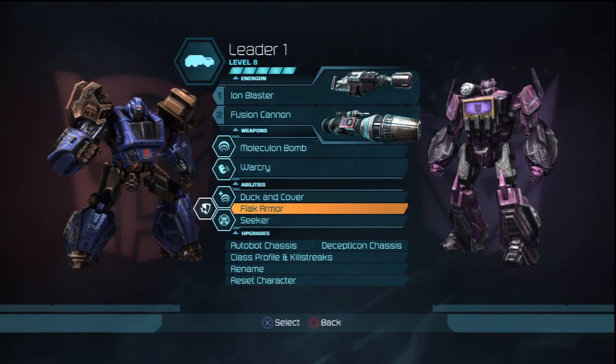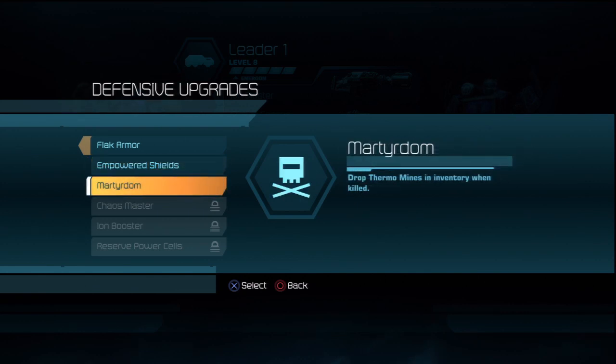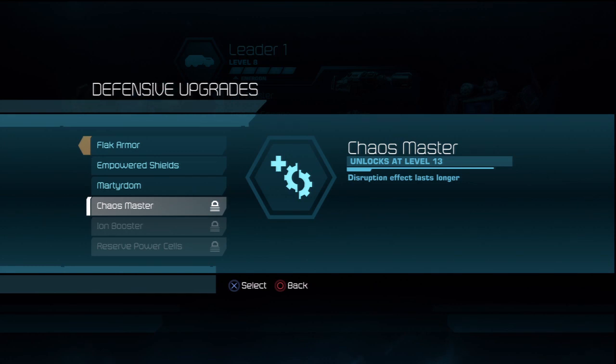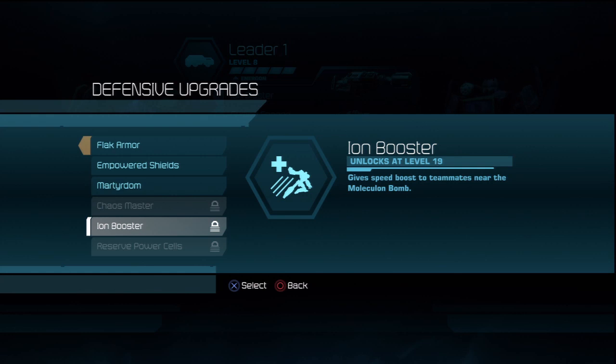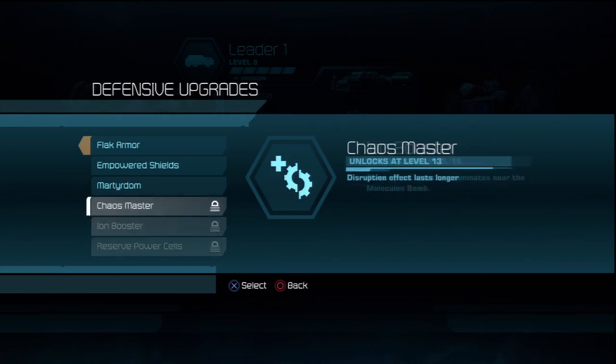Defensive upgrades: Reduces explosion damage. Increases health of the Energon Shield Barrier — that's the one you make out of nowhere. Martyrdom: drop a Thermomine from your inventory when killed, but this only works if you did not use the Thermomine before dying. Chaos Master: Disruption effects last longer — this is a good combo with the ability that makes Disruption do damage over time. Eon Booster gives a speed boost to teammates near the Moleculon Bomb, which is pretty cool because the Moleculon Bomb naturally slows down enemies near it. Reserve Power Cells gives you the ability to shoot for a brief time after being downed — so the Leader has both Martyrdom and Last Stand.